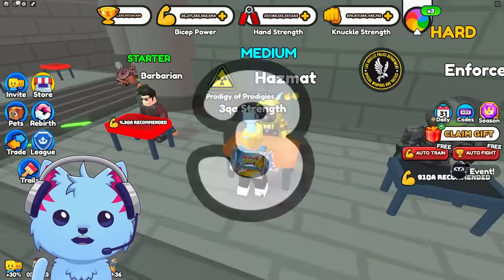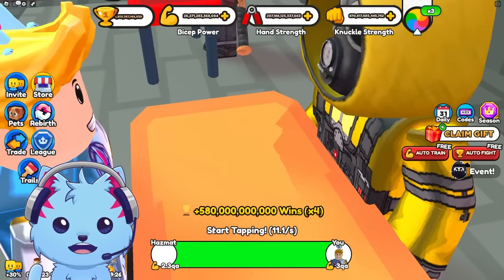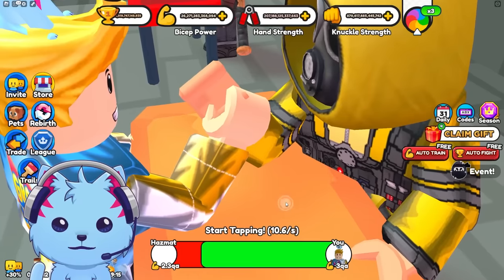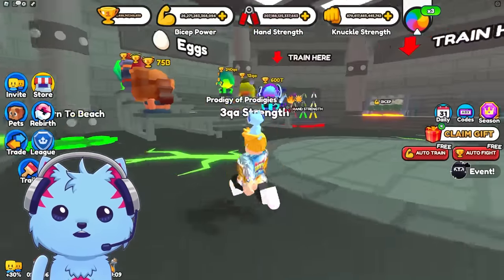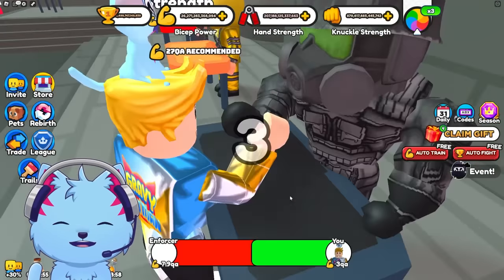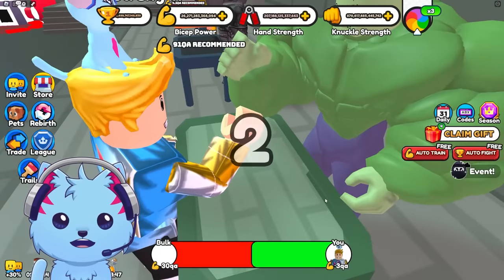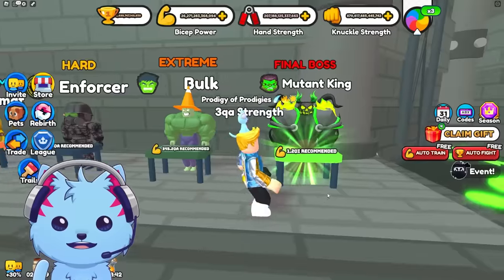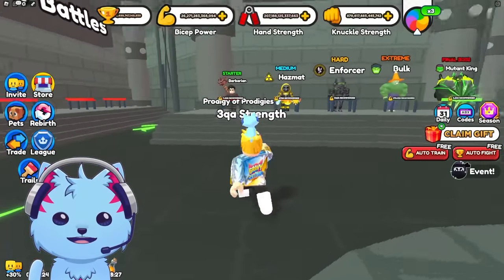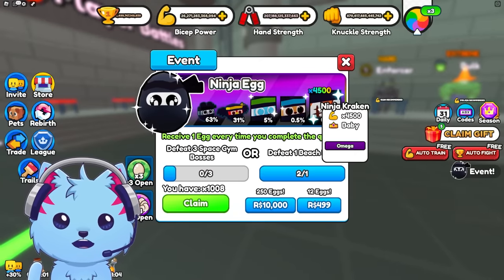The Hazmat guy has 2 QA so he's about equal strength to me — this one's hard, I have to click myself. Half a trillion wins for this guy! Fight two of those and you can buy one of those eggs. The Enforcer has almost 1 QA, I can't beat him. And the Hulk destroyed me instantly. To beat this area we need better pets, and we're gonna get those by opening the event eggs — we have 1000 of them.